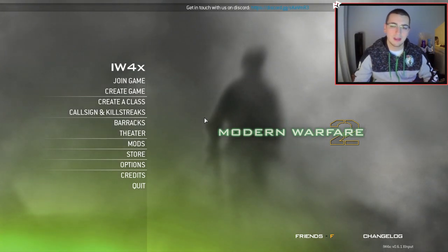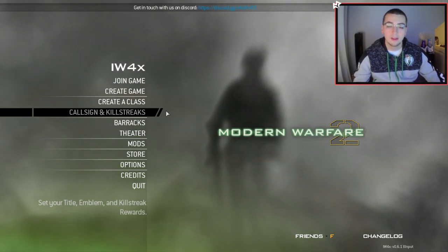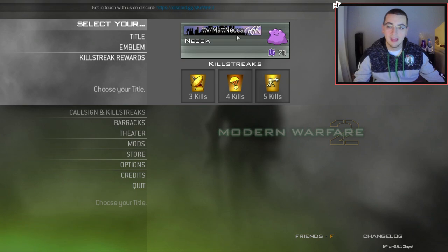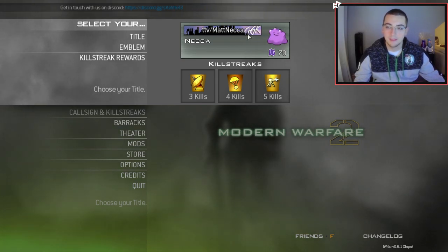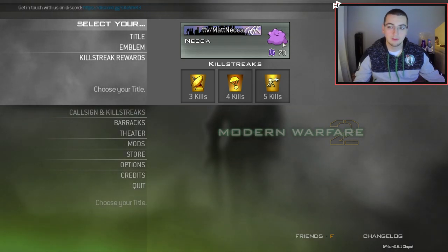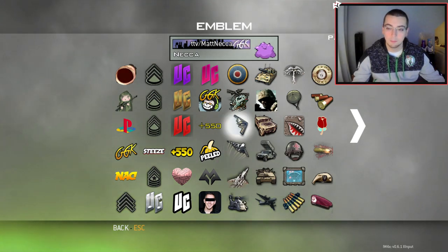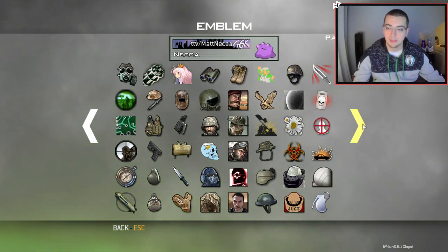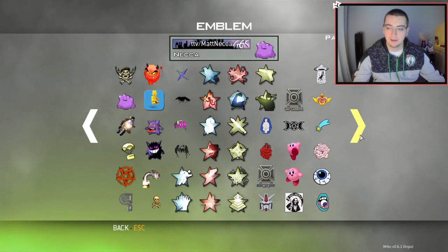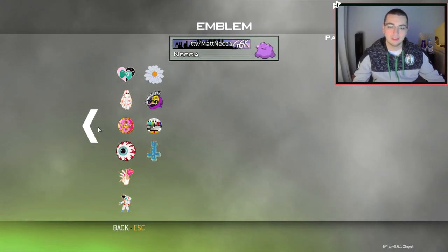Today I'm actually going to be going over titles and emblems — not just any titles and emblems, we're going to be going over these custom titles and emblems. As you can see, I've got this one with the Boston Skyline with OGK in the background, then I've got the Ditto emblem, and a UC Prestige icon. I've got a bunch of custom stuff here — look at all these custom emblems and titles.